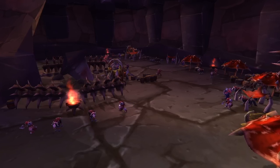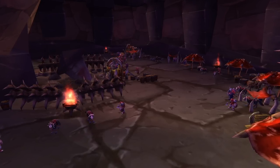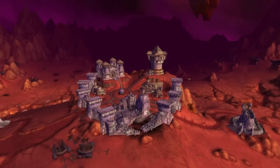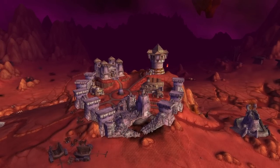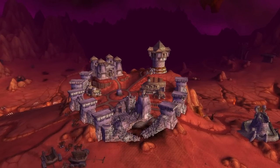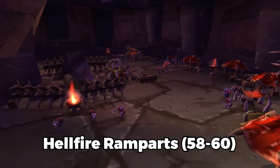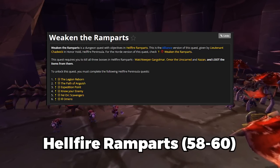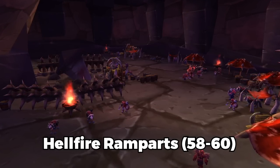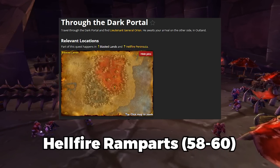You can grind classic dungeons all the way until level 60 if you want, or you can go to Ramparts early — you can start Ramparts at level 58. I'd also recommend doing a little questing in Outland because the gear you get from Outland quests will dramatically buff your character since the quest loot is so much better. You've obviously got Weaken the Ramparts — you'll get that from Gunny or Stoneguard at Stormwind, depending on whether you're Horde or Alliance. The Alliance chain begins with The Legion Reborn and the Horde one begins with Through the Dark Portal.